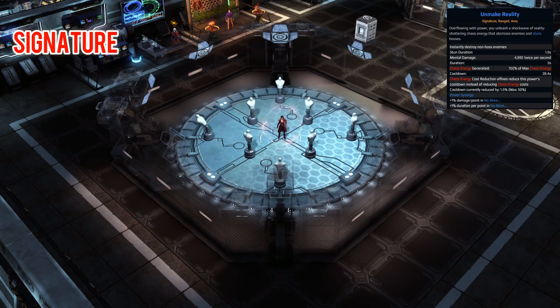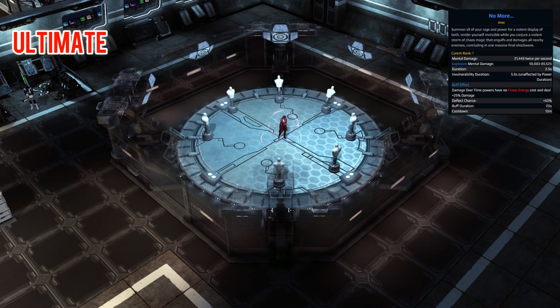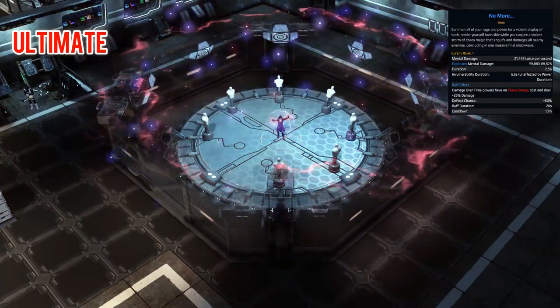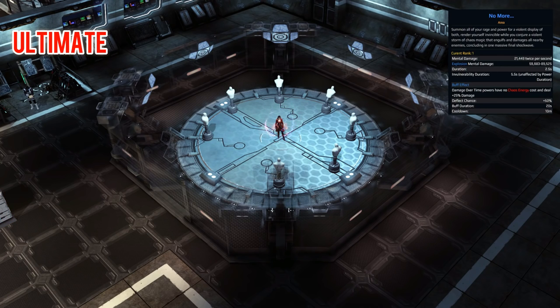Let's now have a look at the ultimate skill. For the ultimate we have a very iconic skill to Scarlet Witch — the No More skill, obviously a nod to the infamous line 'No More Mutants' from the X-Men comics. Thankfully it doesn't remove all the X-Men from the game. What it does is a mental damage dot, a large explosion, and it gives you invulnerability for a very nice 5.5 seconds. On top of that it buffs your damage-over-time powers, making them have no chaos energy cost and deal extra damage. And if that wasn't enough, it also buffs your deflect chance as well. Really quite nice, and the animations look fantastic.